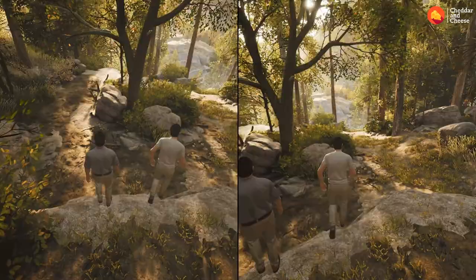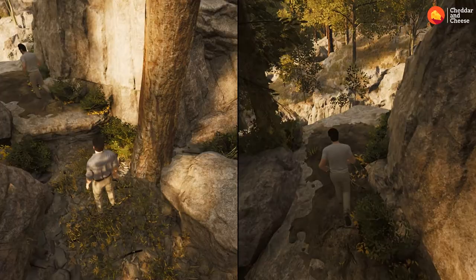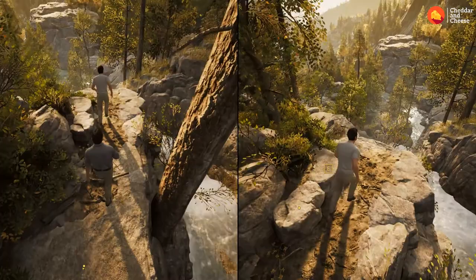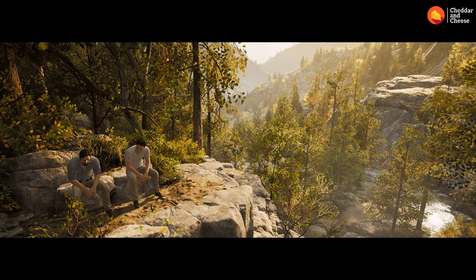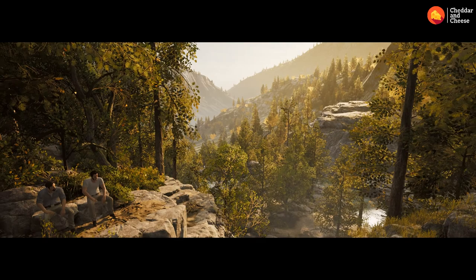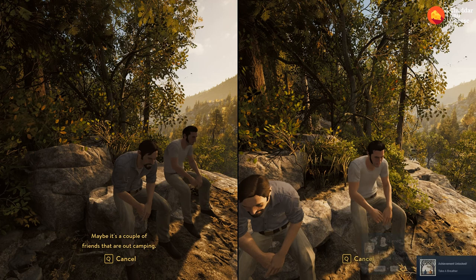For the next achievement, as soon as you've had the cutscene involving Harvey being an absolute knobhead, when you get into the forest follow the rocks to your right. There's a little gap to jump — make sure your character doesn't fall. Both characters need to sit down here, and boom — there's your achievement.